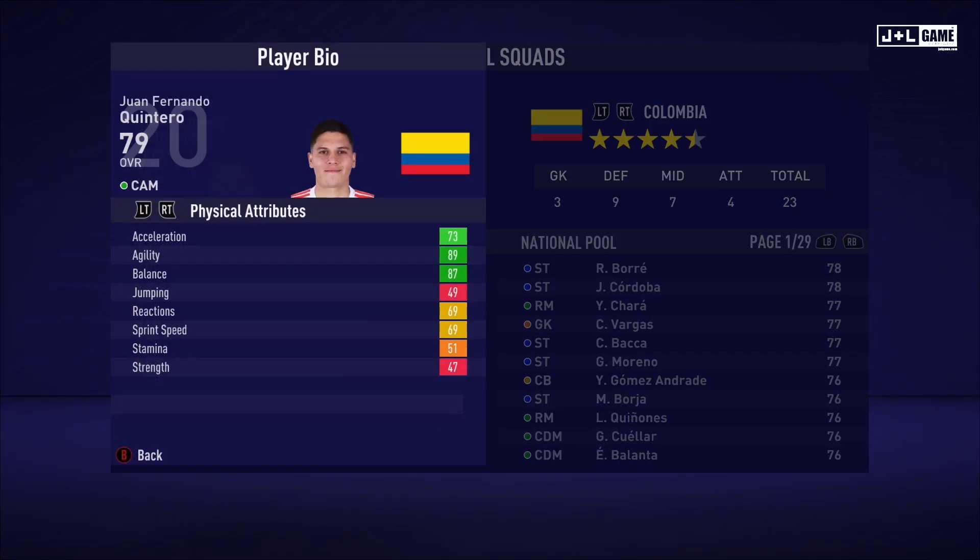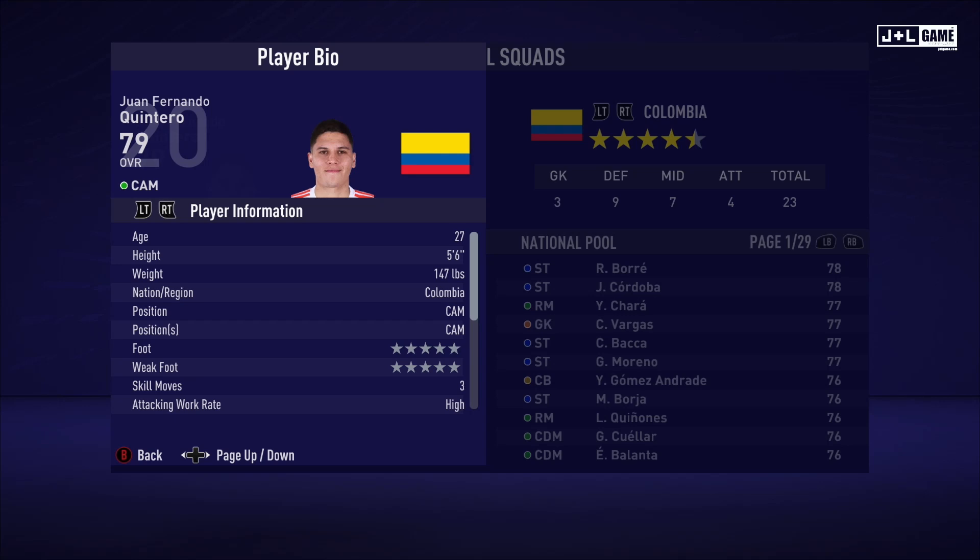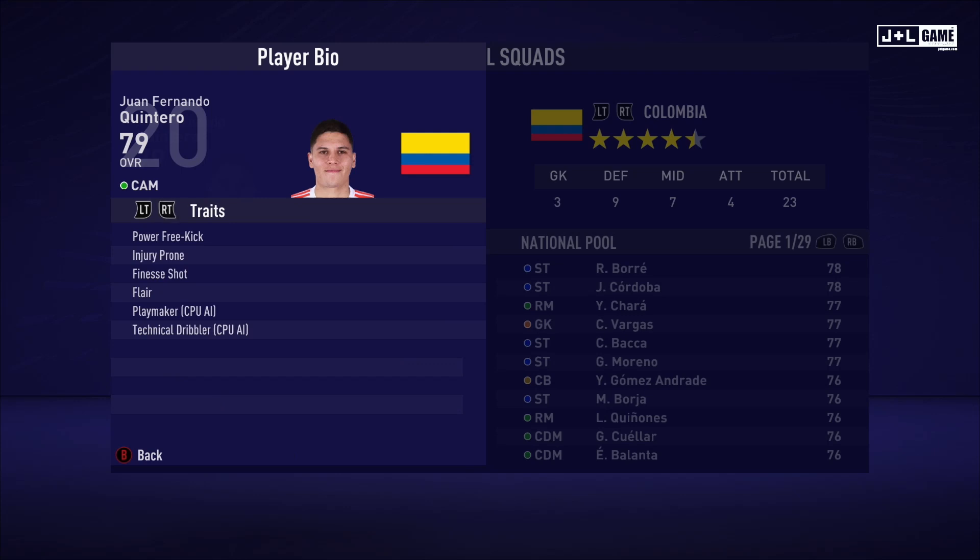Here we have Juan Fernando Quintero. His physical attributes are looking mixed — some green but also red, yellow, and one orange. His mental attributes are also looking pretty mixed. His skill attributes are looking better, mostly green. Here is his player information and his traits — Juan Fernando has six traits.